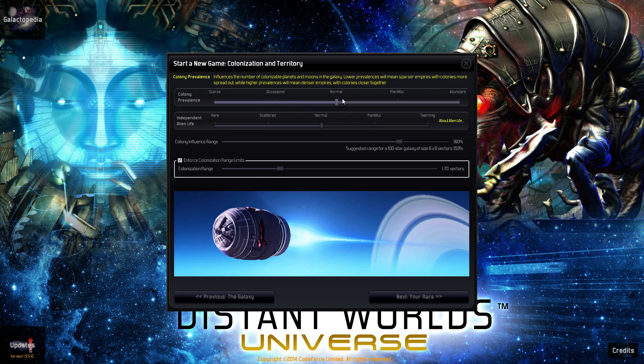We're going to choose normal and normal. This is just how many colonies and sites will be available for colonization — it basically increases the quality of planets. And this is how many independent colonies will exist that don't belong to any empire. These are nice because we can capture them to further snowball ahead. Colony influences range is something I play with constantly; I haven't settled on a good amount. For this beginner game, let's just leave it at its default — I'll discuss it more at another time.